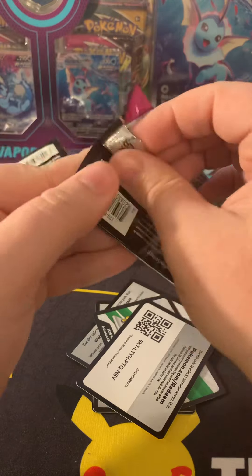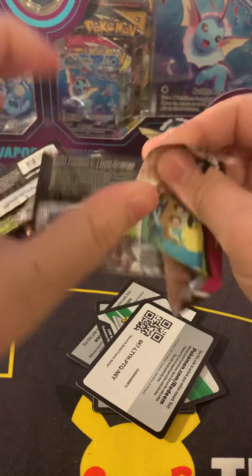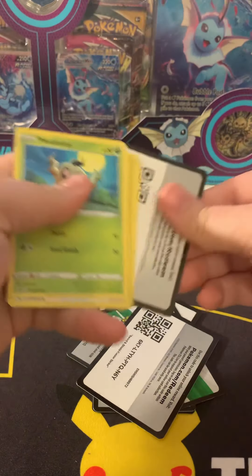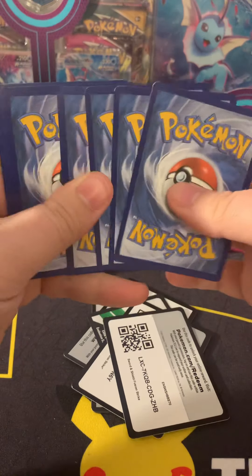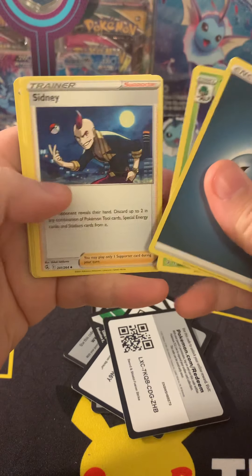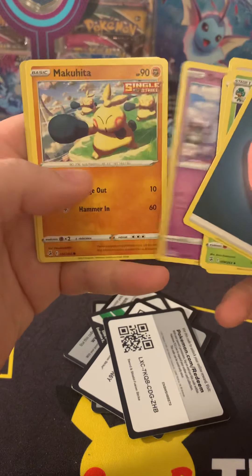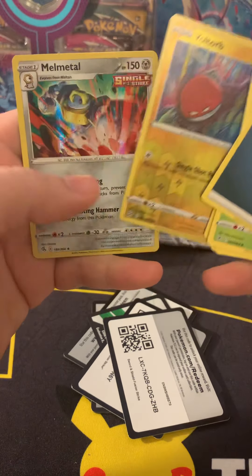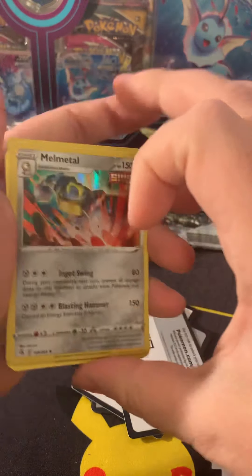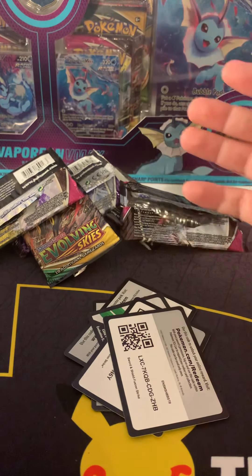Last pack magic here guys — last pack magic, see if we completely got skunked in this Flareon pack. Fire energy... nope. We got Sage, Sidney, Battle VIP Pass, Phantom Snorlax, Snom, Dreepy, Makuhita, Voltorb, and the holographic Mall Medal. We'll take it because I didn't have this one.